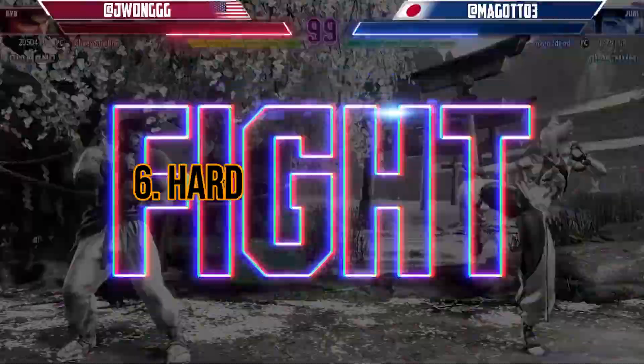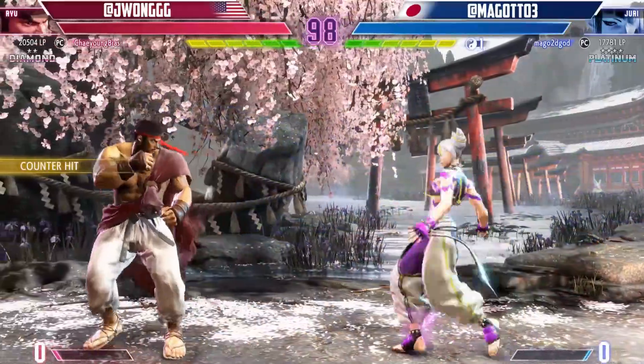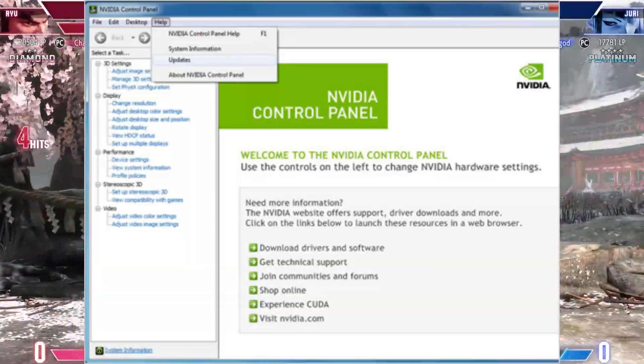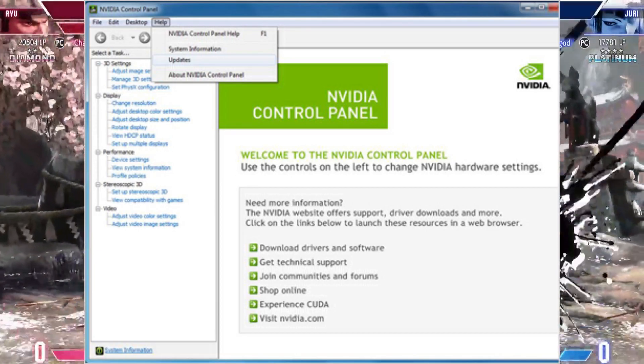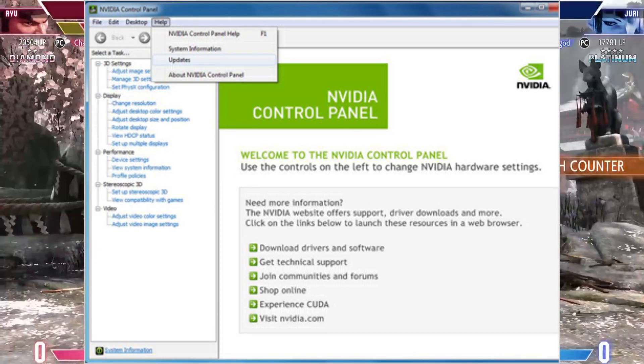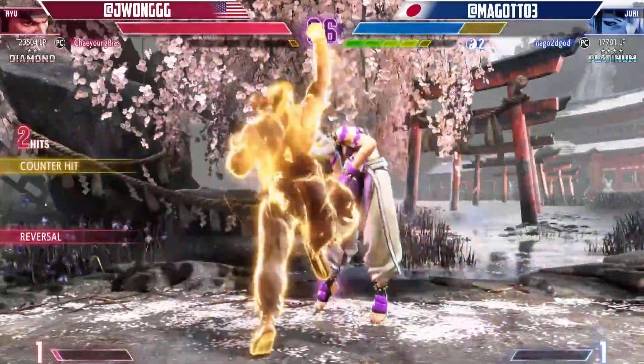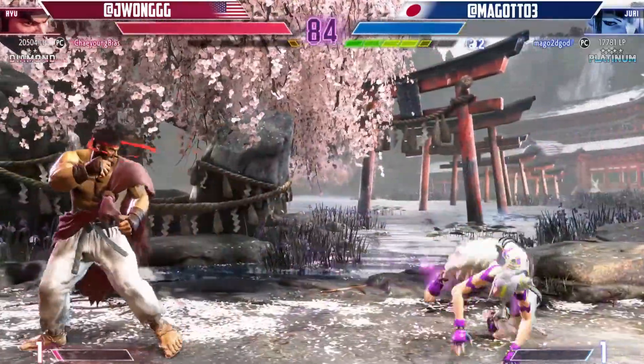Step 6: hardware and drivers. Sometimes, matchmaking issues can be related to hardware or driver problems. Make sure to update your graphics card drivers, ensure your system meets the game's minimum requirements, and optimize your system settings. Additionally, check for any available firmware updates for your gaming console.